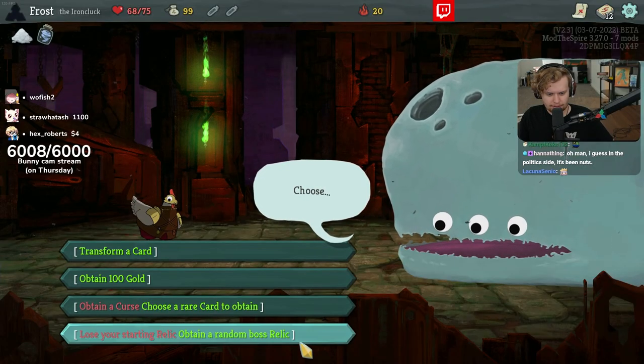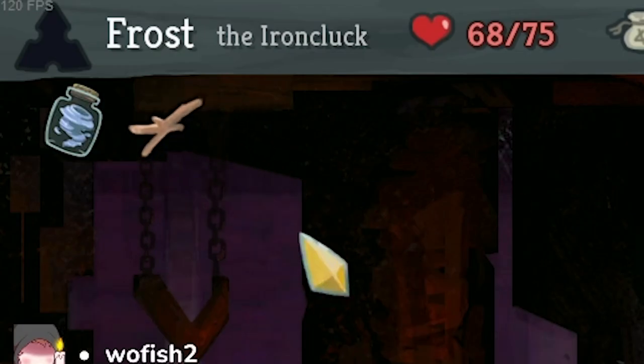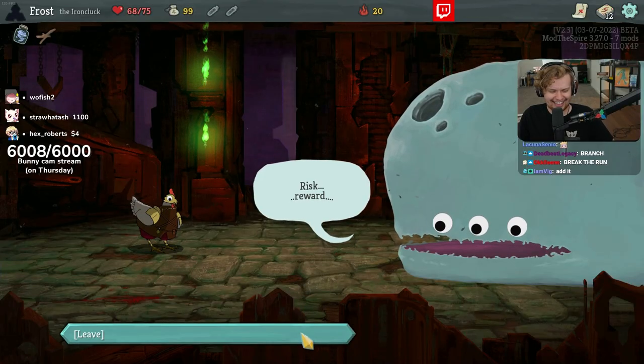Should I add a dead branch as well, or would you like me to find one naturally? Wait, if I lose my starting relic? I actually don't know what this does. I didn't know if that would get rid of it or not, but now we know the answer.